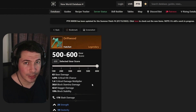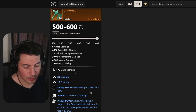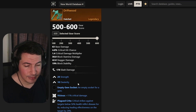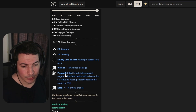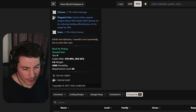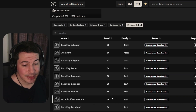Moving on to a hatchet called Driftwood. This hatchet comes with 20 strength and dexterity — a mixed stat — and rolls with vicious for crits and keen. Not the worst hatchet, but you can get better. This will also drop from a mix of enemies inside the dungeon.